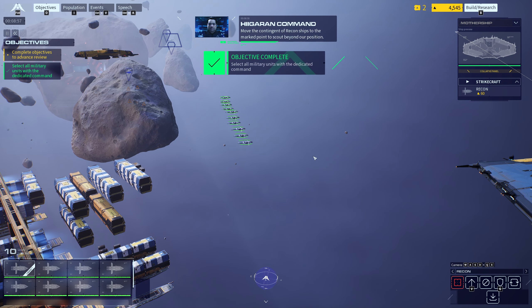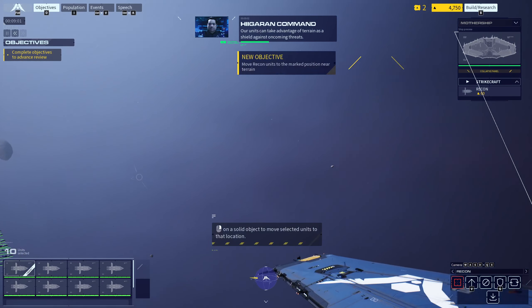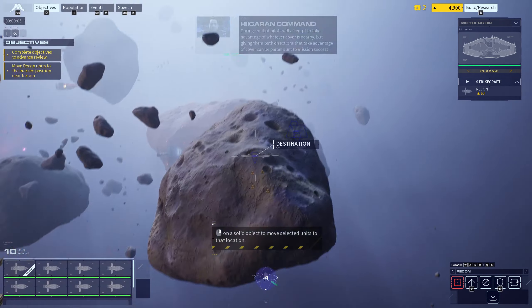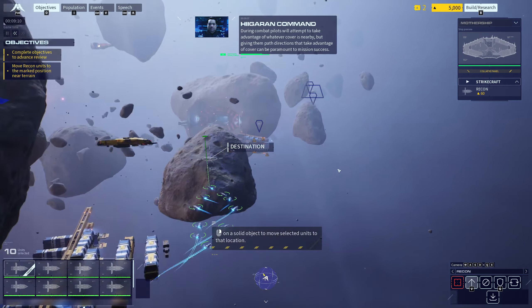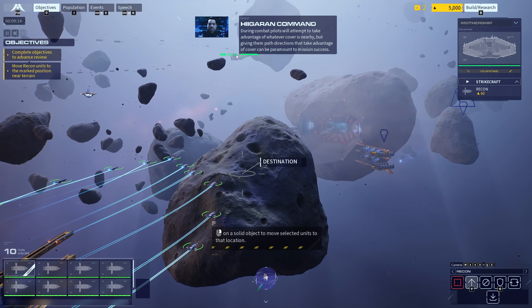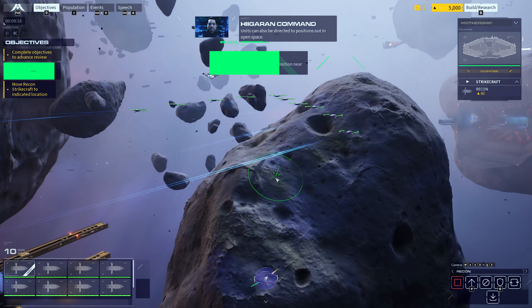Move the contingent of recon ships to the marked point to scout beyond our position. Our units can take advantage of terrain as a shield against oncoming threats. During combat, pilots will attempt to take advantage of whatever cover is nearby, but giving them path directions that take advantage of cover can be paramount to mission success. Units can also be directed to positions out in open space.